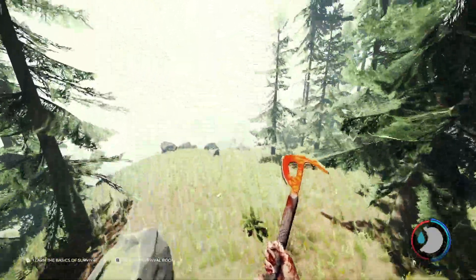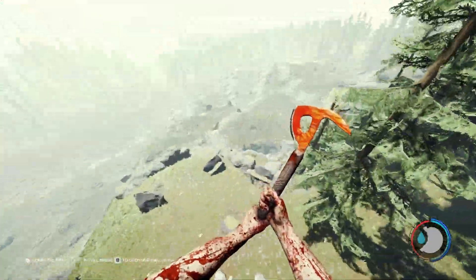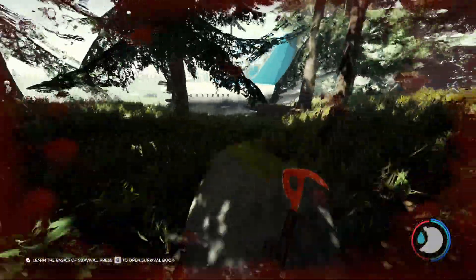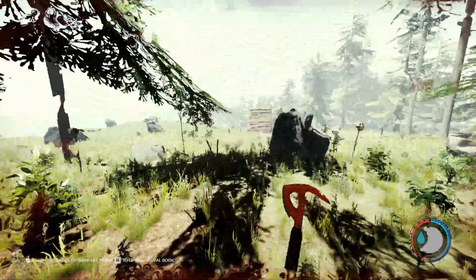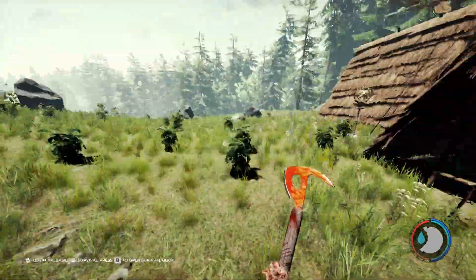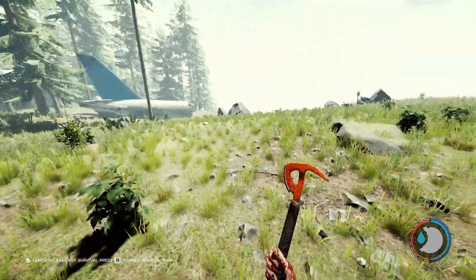And you should come across my plane spawn right next to it. You should come across this tiny little cannibal camp village thing, and that is the reference guide. So you want to go here — it's kind of hard, but just head in the direction where there's no trees.